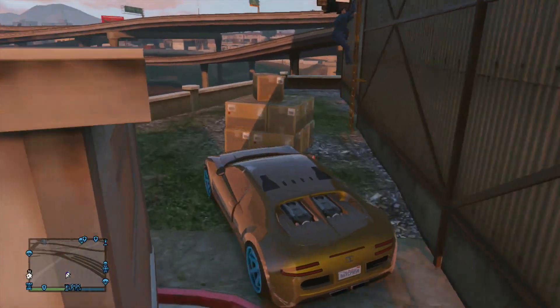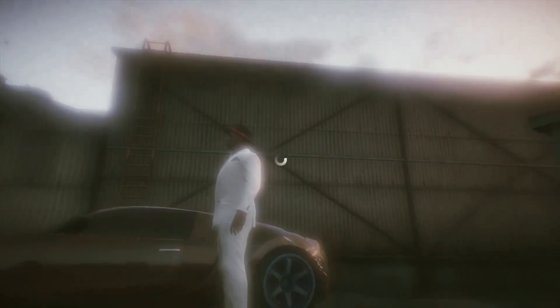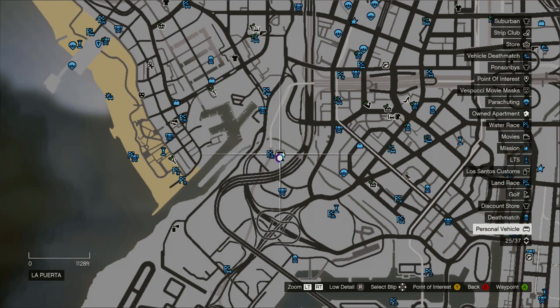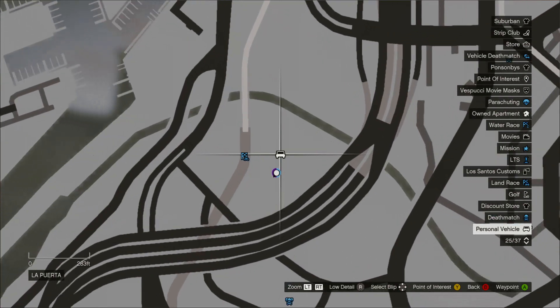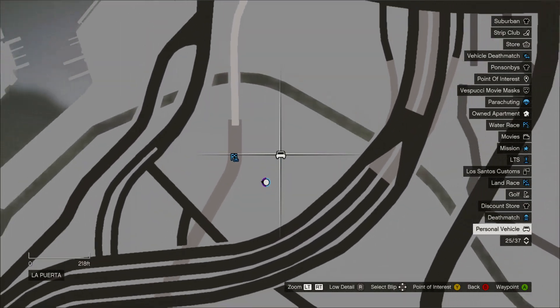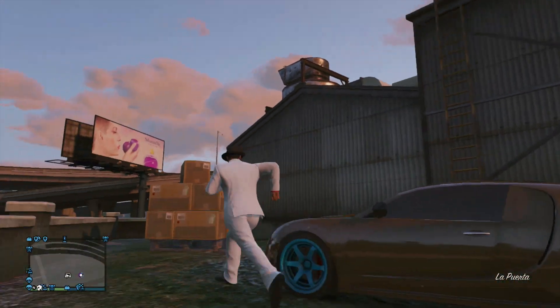Pretty much what you want to do is come to this spot on the map here, as I get out of the car and show you. It's pretty easy to do — we do it by the phone method. Come to the spot on the map here; it's pretty easy to find, right in the middle of this area by the highways. Come there and follow what I do.